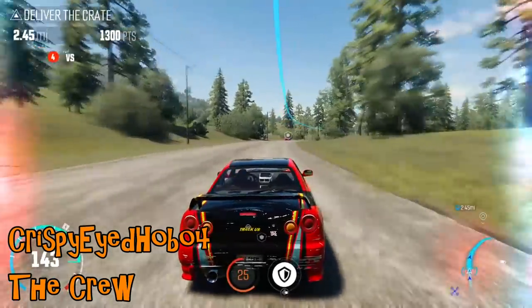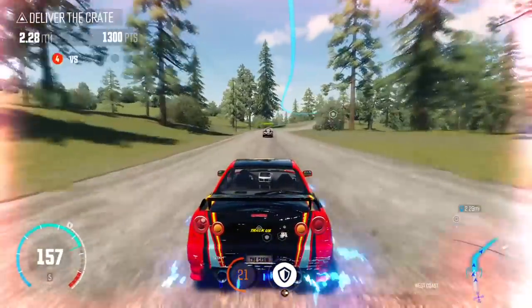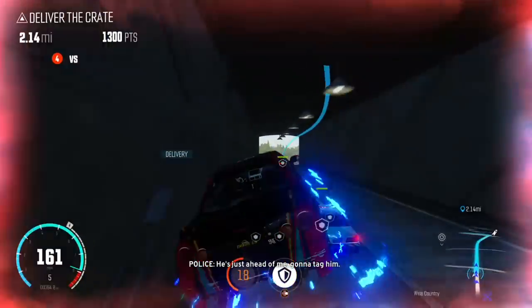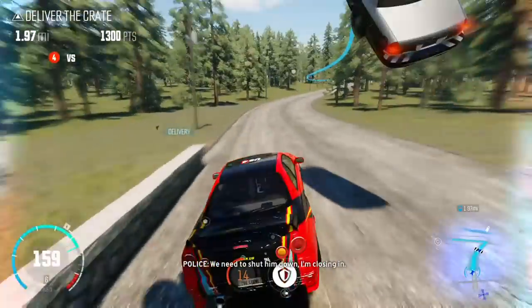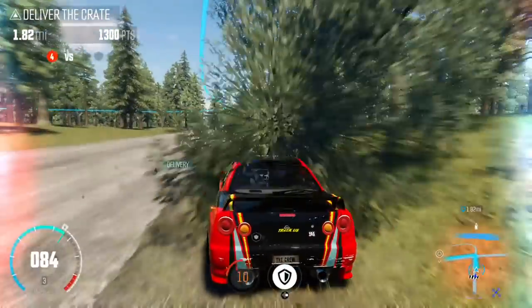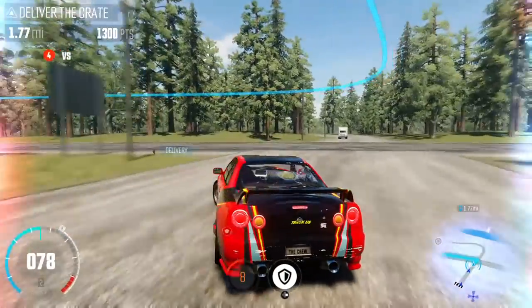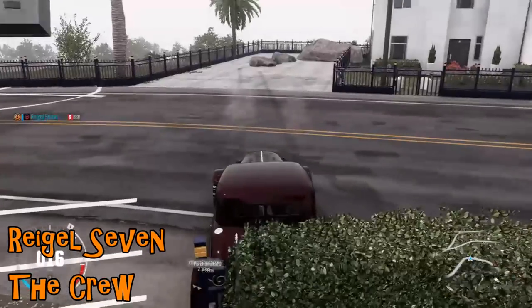Crispy Eyed Hobo on The Crew is trying to get away from the police, and you know how the police are in video games. He jumps his way onto a bridge, narrowly avoiding something on the way out. Both police cars have massive issues across the train tracks — one further back as well. It's a nasty, nasty train track down there.